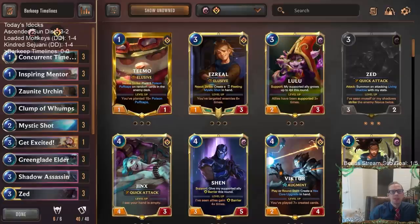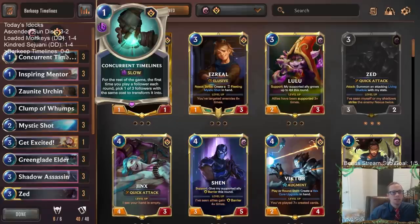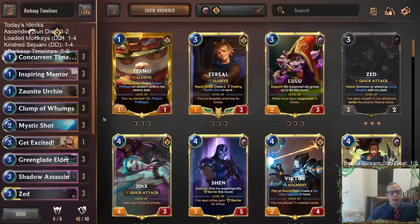Welcome everybody on Twitch chat and YouTube for some Barkeep Timelines - this one's going to be a lot of fun. Could have maybe been on a meme tier day but we're going to be playing it in ranked. Basically what we have here is a Concurrent Timelines deck - this is going to be our important card that we need to have as early as we can, hopefully in our opener. The first time you play a follower each round, you get to pick one of three followers with the same cost to transform it into. We're going to be playing a bunch of followers that have either play effects or summon effects, and we play them and then get some kind of bonus, but then get to turn that smaller follower into something else.